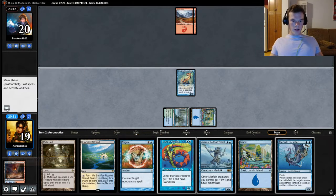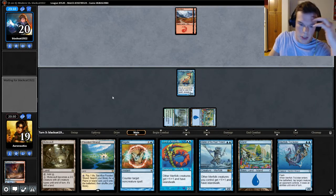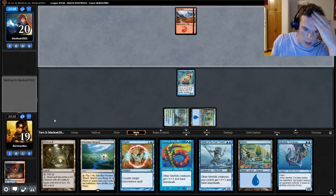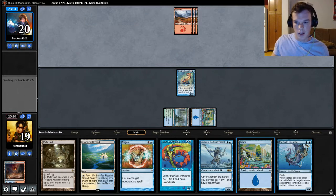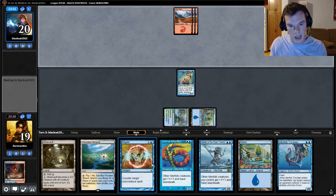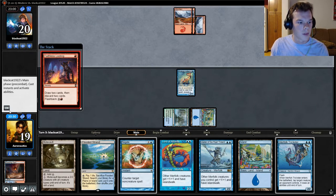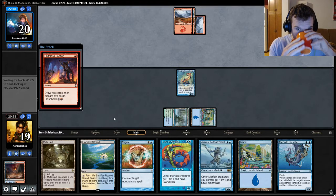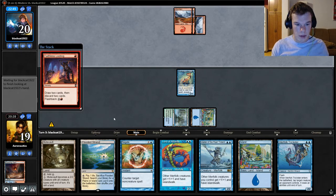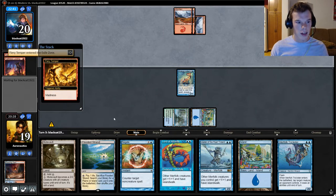Merfolk Trickster — that's a fine draw. Merfolk Trickster means we can next turn just play the Mutavault and pass. That way we can leave up Negate and Merfolk Trickster. I want to save Negate for an Anger of the Gods.